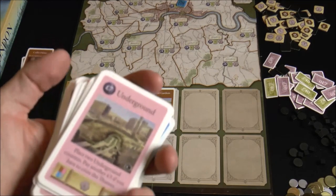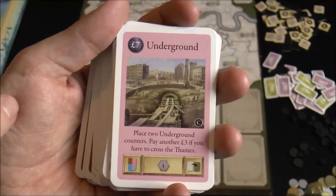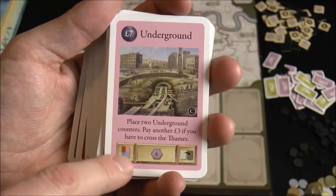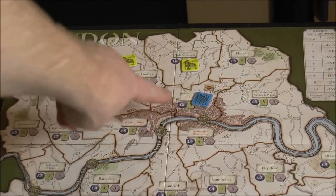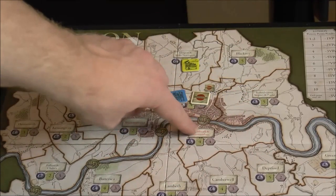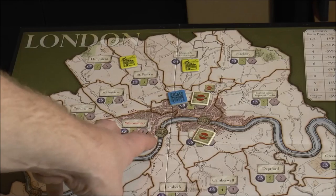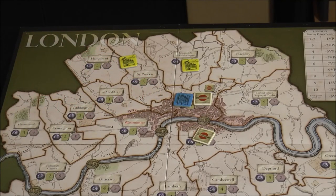There are interactive cards that let you give poverty to other players. There are also undergrounds — costs seven bucks and a pink card to put out, you place two underground counters, and pay an extra three dollars if you cross the Thames. You can activate it for four points. On the board you can see the underground symbol — you start there and build adjacent, and if you cross bridges you pay three dollars. If they're in your locations, they give you an extra two points. Running the card itself also generates points.